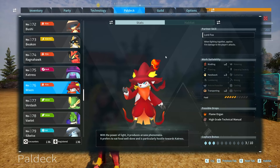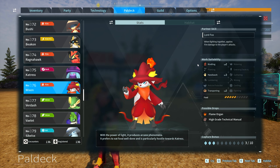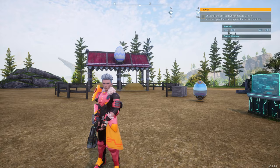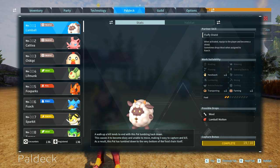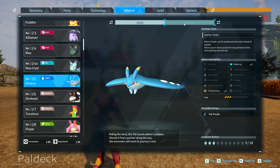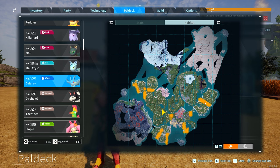The next pal I want to show you is Wixen. Wixen comes with Handiwork level 3, Kindling level 2, and Transporting level 2. It's a really good early game pal, especially because it has Transporting level 2 as well as Kindling level 2. Usually you'll find these around higher levels, like mostly the volcano-ish area at around level 25 to 30. But there's actually a really easy way to breed Wixen — by breeding a Lamble with a Celerae. These are two pals you literally find everywhere. Celeraes can be found along the coasts across the map, and if you breed those two together, you'll get a Wixen.